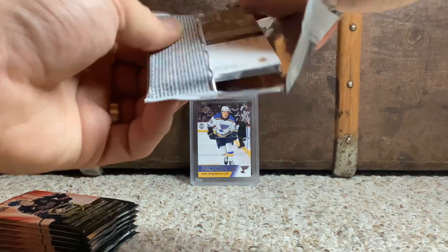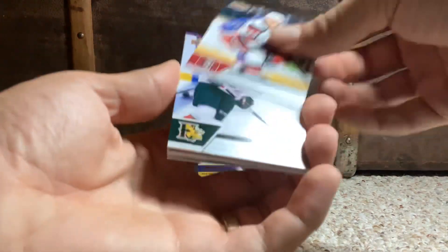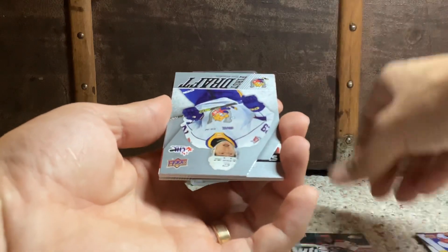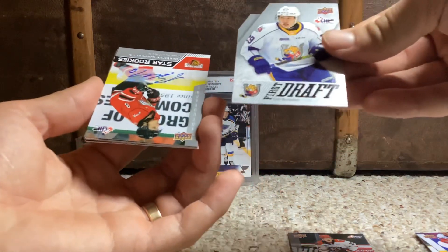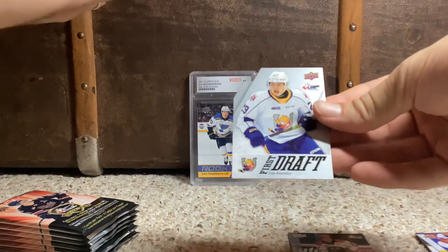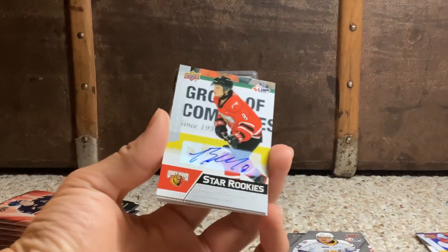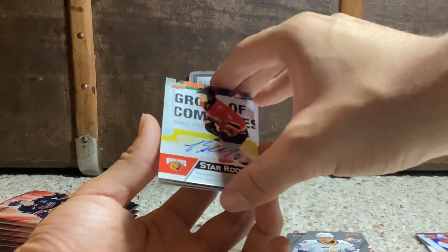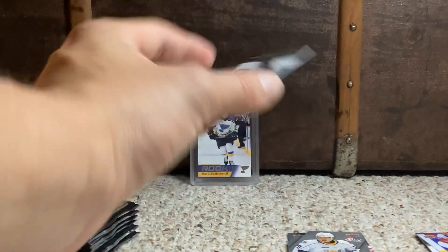Pack one. We got Jack Comteer, Cameron Wynott, Jagger Furcus stars. And we got a first draft of Cole Bodine. Wow — we just hit an auto! Sick. Cole Bodine, first draft. Definitely not expecting to hit an autograph. Benjamin Cormier, out of retail, star rookies from the Owen Sound Attack. I will happily take an auto. That is sick.